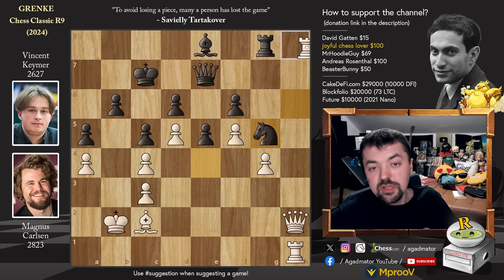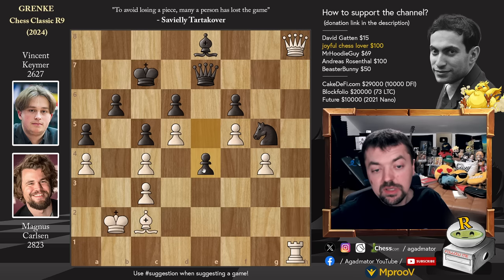Vincent plays bishop to e8 - the strongest move recommended by the engine. Bishop to c2, and now rook captures on h6 - it was the only way to move forward. Rook captures and knight to g5. He gave up the exchange in hopes of pausing the push and holding this position. Rook to h8 - Magnus goes for further trades as he is up material. Captures, captures, and pawn to e4 - blocking the bishop but also starting to advance the passed e-pawn.